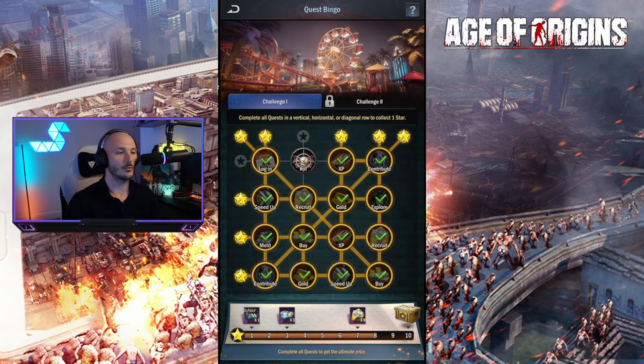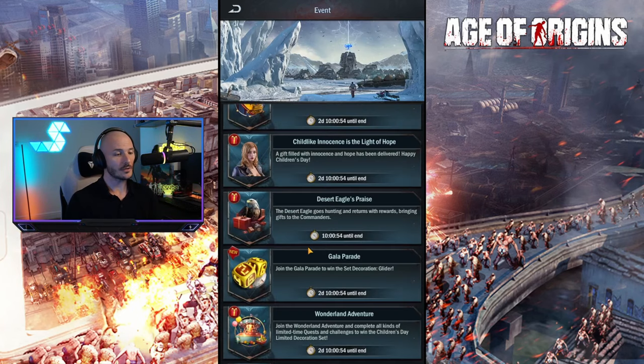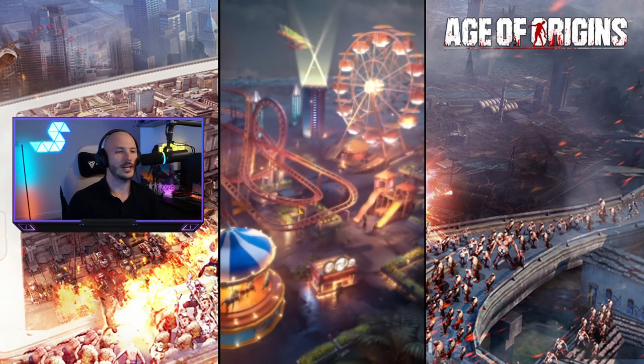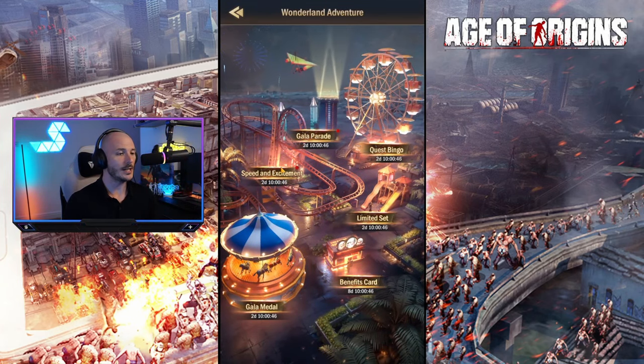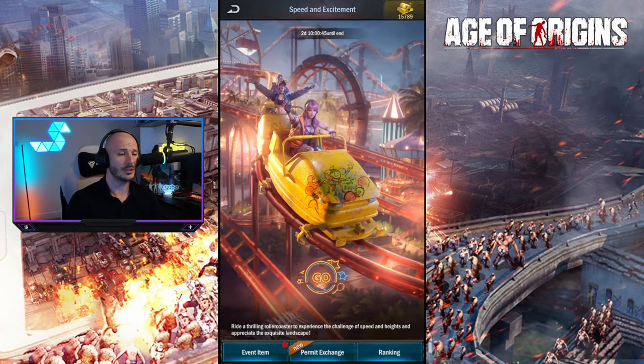My guys are currently out and they will get the zombie kills sorted. But first and foremost, let's go ahead and check out what else is new in the Wonderland Adventure. We have got Speed and Excitement - this is an event item.